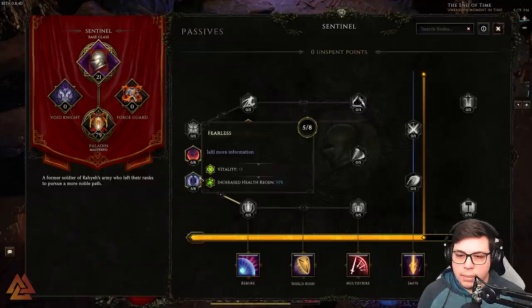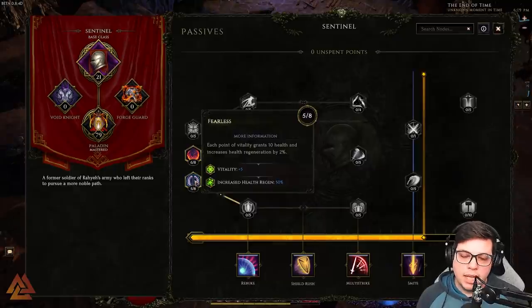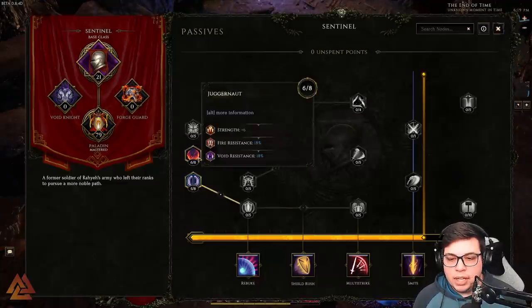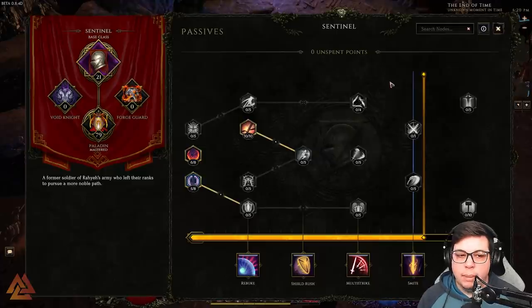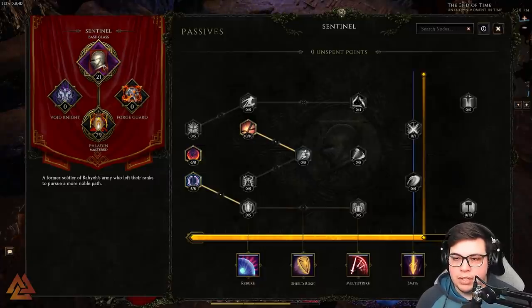We take five of eight into Fearless for vitality, which gives 10 points of health and increases health regen by two percent. Then we take ten into Relentless to increase damage and stun avoidance. As you spend points in the base tree, nodes unlock further down — every five levels you unlock a skill. You need a minimum of 20 points in your base class to use your mastery skills, and that requirement stays even at level 100.